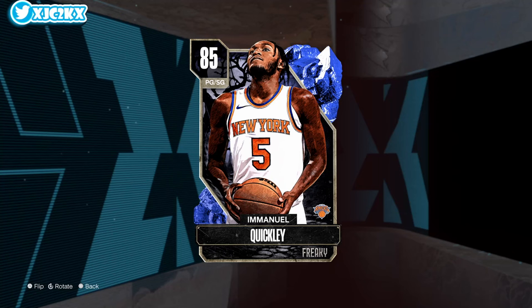Yo what is good YouTube and welcome back to another JC2K video. In today's video we're doing gameplay with the new Sapphire Emmanuel Quickly. I'm honestly pretty intrigued by this IQ card because he looks like a great offensive Sapphire point guard. He's going to be a fun card to use. His release is on quick, and in 2K22 I remember him having a card early that had a really fast, good release. I'm interested to see if this card is good as well.